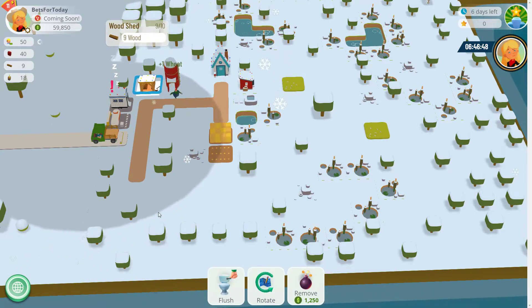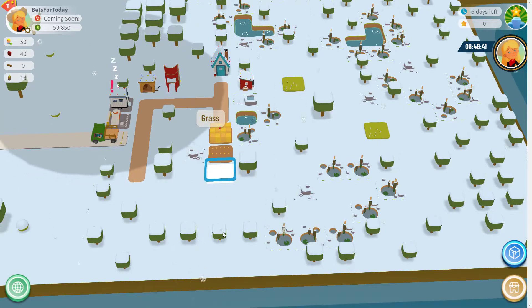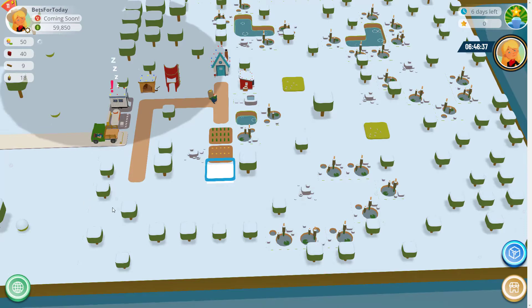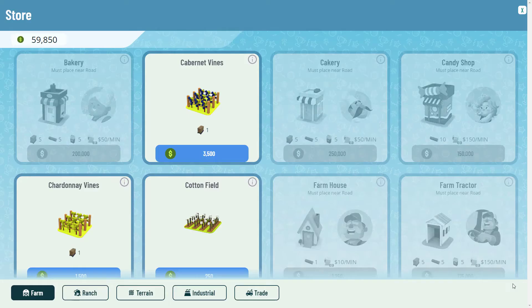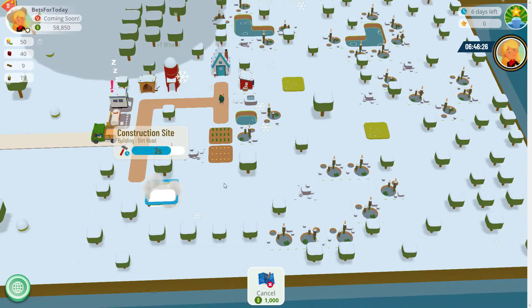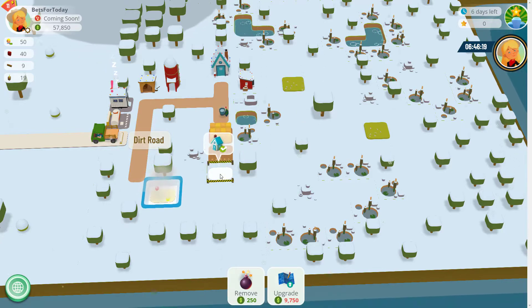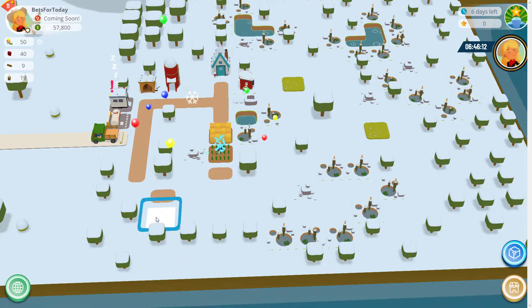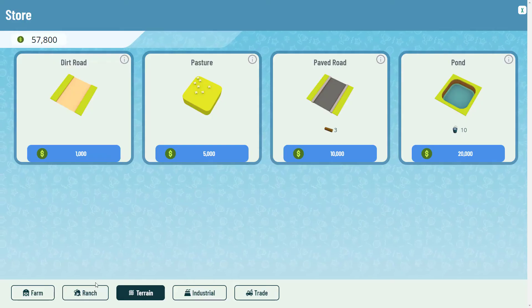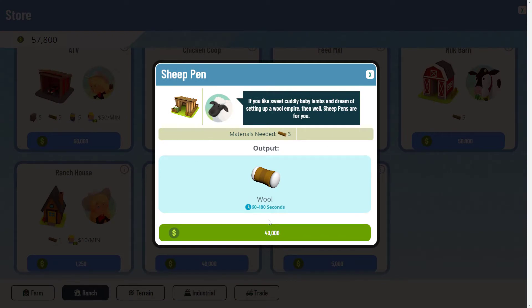We've got lots of trees because we're in a forest and we've got a woodshed that only holds 10. I'm going to get the builder to build some buildings, then after that we'll get a lumberjack who will start chopping down trees so we've got a ready supply of wood. Let's start building some roads — I'll go into terrain, build the road here. Roads are nice and cheap.